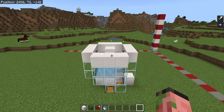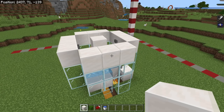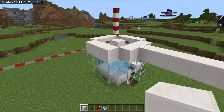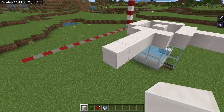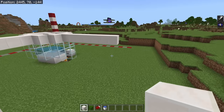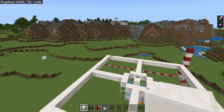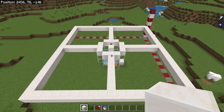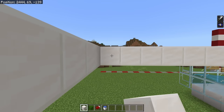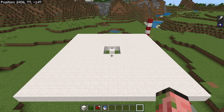Now we need to build the spawning platform of our iron farm. Extend out all of these little rings by 7 blocks on all 4 sides, then connect the corners together. Go ahead and fill in all the center areas — make sure you build this out of solid blocks, you cannot use slabs. That is our spawning platform done.